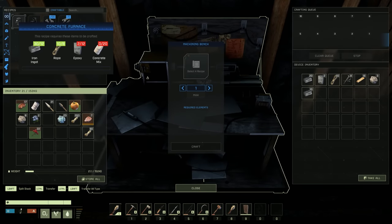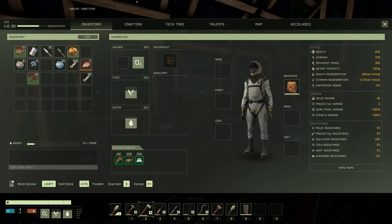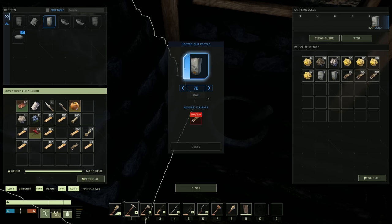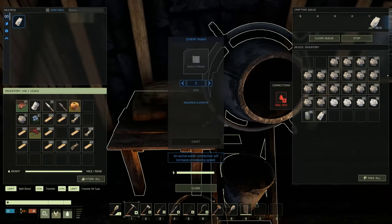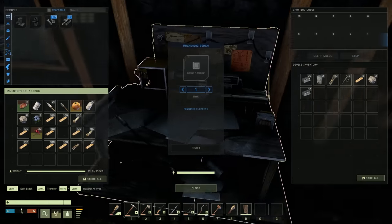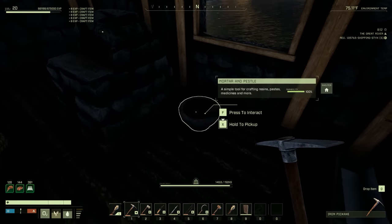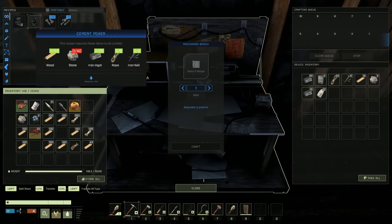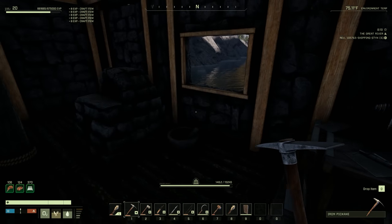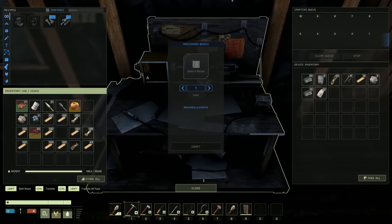Is that everything we need for the concrete furnace besides the epoxy? We might have some tree sap left but we'll probably go out and grab some more trees since we're not doing anything anyway. There's another 76 sap coming along - good. We've actually got 22 concrete mix which is good. So actually all we need now is our epoxy. We'll craft the epoxy and then we'll have a concrete furnace, which lets us make steel bloom into steel.